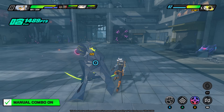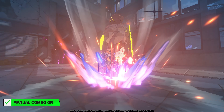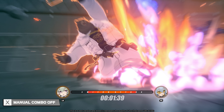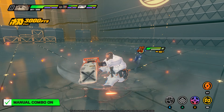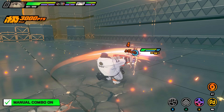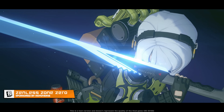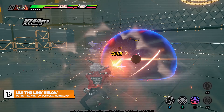With manual combos on, chain attacks only initiate when you hold down the attack button during certain points of a combo, or by holding the special attack button. Here is Ben — with manual combos off, a chain attack automatically starts after he parries with his EX special. With manual combos on, his EX special has a second follow-up attack you'd otherwise miss, and you can start a chain attack after that. Also, since you want to exploit the 150% damage boost when the enemy is staggered, manual combos make it easier to squeeze in a character's strong ultimate ability before starting the chain attack sequence.